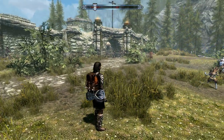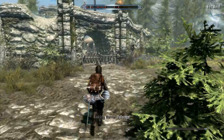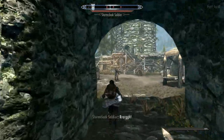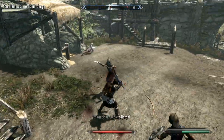And here we've got Durnehviir. This is kind of an open fort, so this is perfect for him. I'm very rarely using him, so I thought I'd give him a bit of an outing — let him stretch his wings. Right, you're going to pay for that. And you, you're going to pay for that as well.